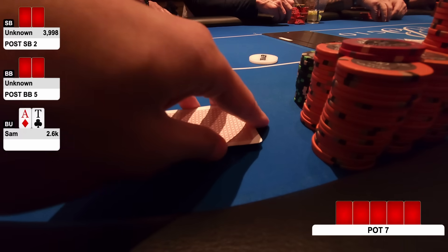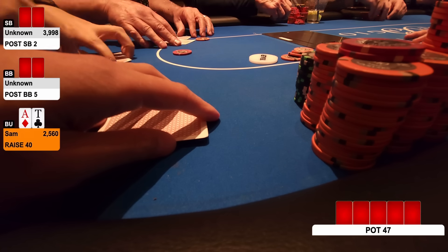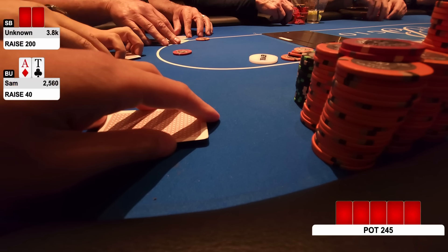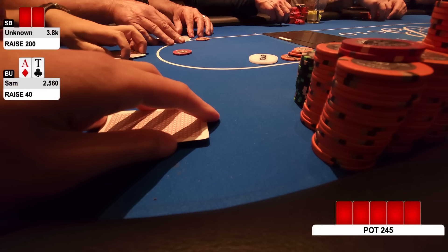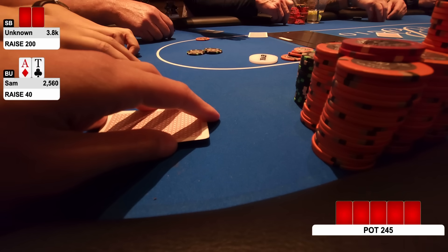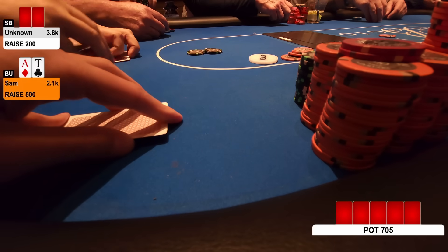Look at that — picking up another premium. Ace-10 offsuit again, and I raise things up to $40 on the button. I do go a bit bigger on the button than normal, and now small blind fires a 3-bet of $200, 5x out of position. Seems alright since we are quite deep. I generally don't like to use sizes this big, as Ace-10 off now can't call, and I want those kinds of hands in my opponent's range when we're playing big pots out of position. Ace-10 off can't call, so you know what that means.